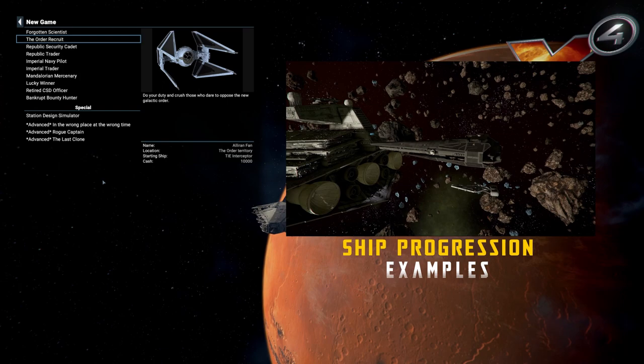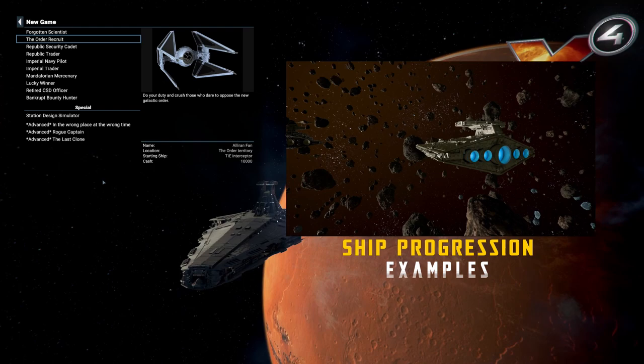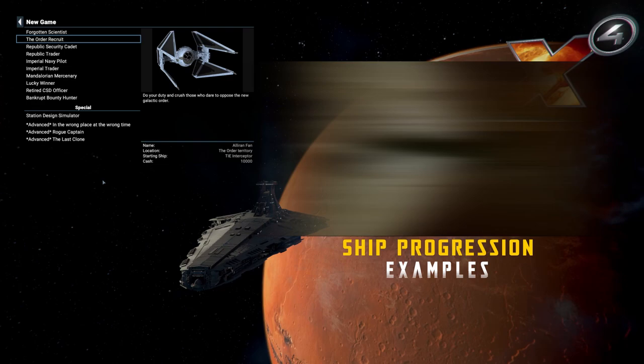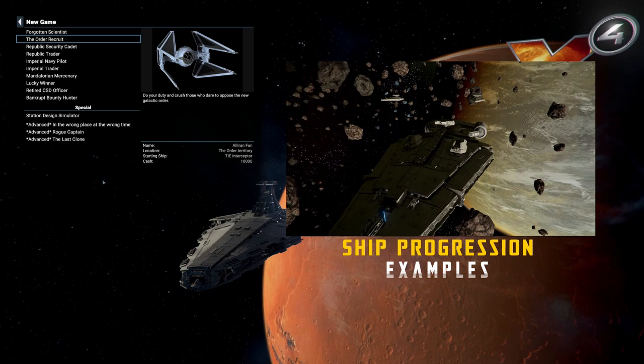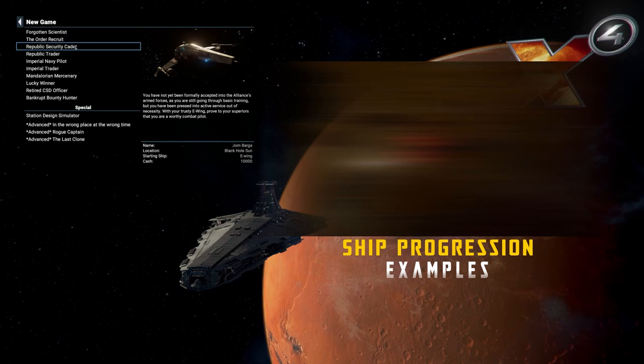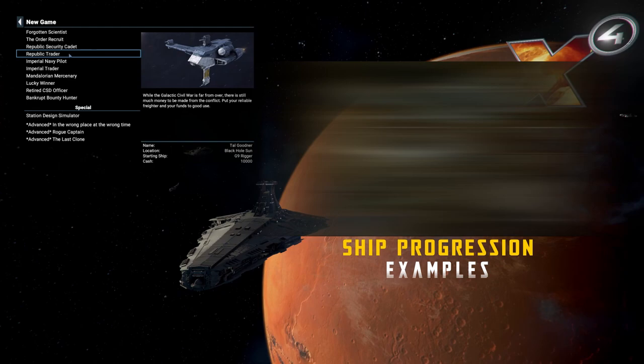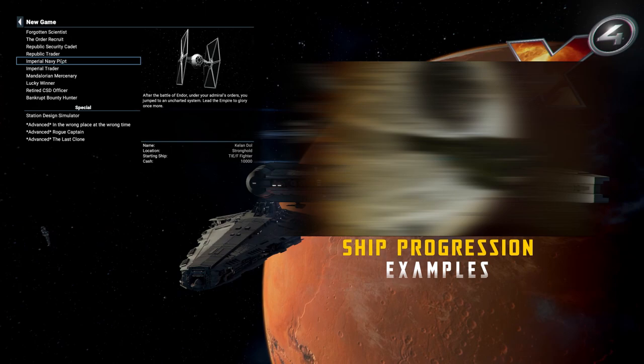You've got the Order Recruit, and the Order is really interesting because of some of the ships you can get by having a positive bonus from the start. As you start building a trade empire you can get ships like the Enforcer and the 546 cruiser. The Enforcer is a great escort ship, and the 546 is a nice little starter carrier. Next up you've got the Republic, where you start with an E-wing, and then the New Republic — the Republic Trader start gives you a G9 Rigger.